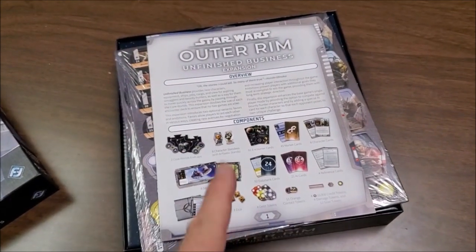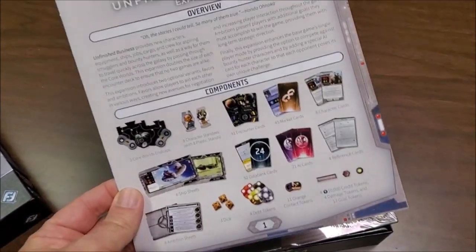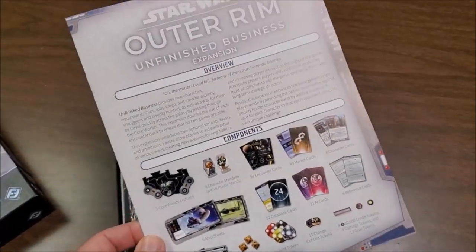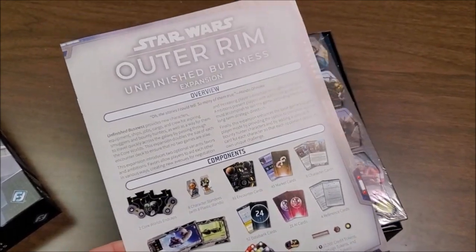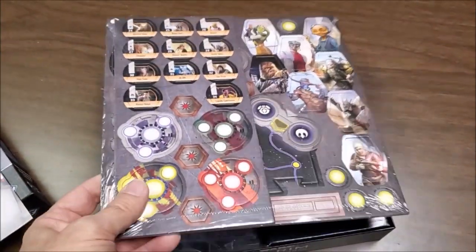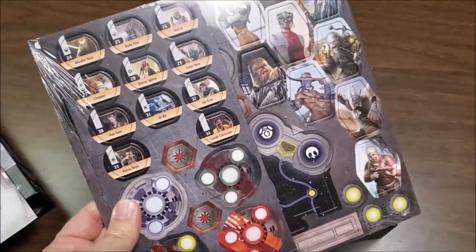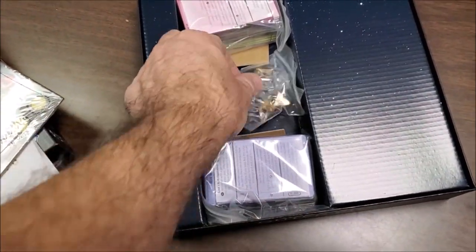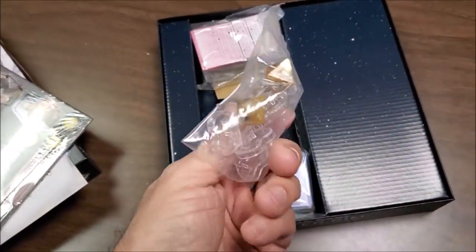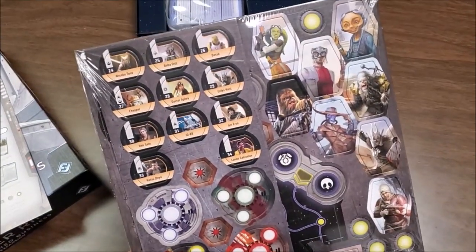Opening the box up, you're going to see your new rules right on top. Here's your expansion rules — this is going to tell you everything that's included, and anything I don't cover in this video you'll want to refer back to this. Here's all your new pieces: new characters, new chips, new cards. You're going to have two sets of cards, some new standees, and some new dice.